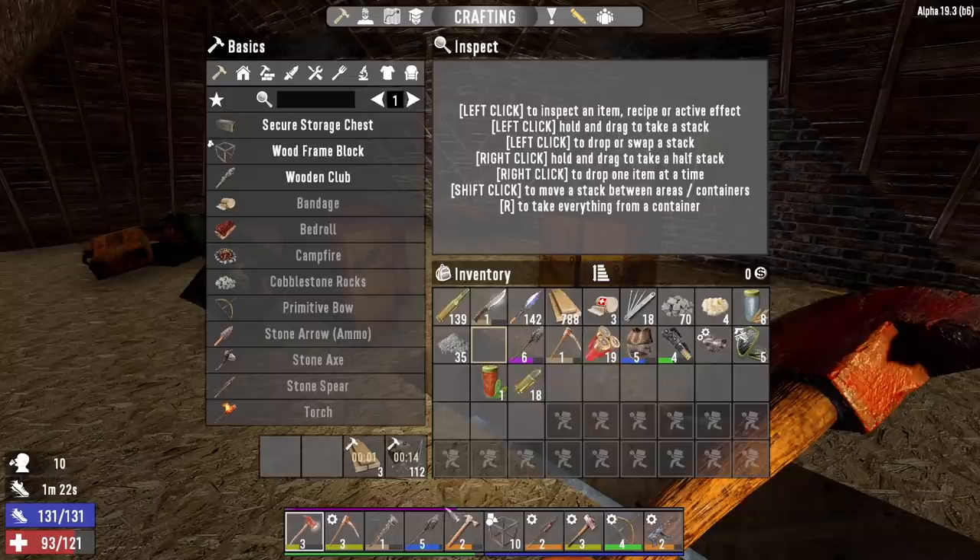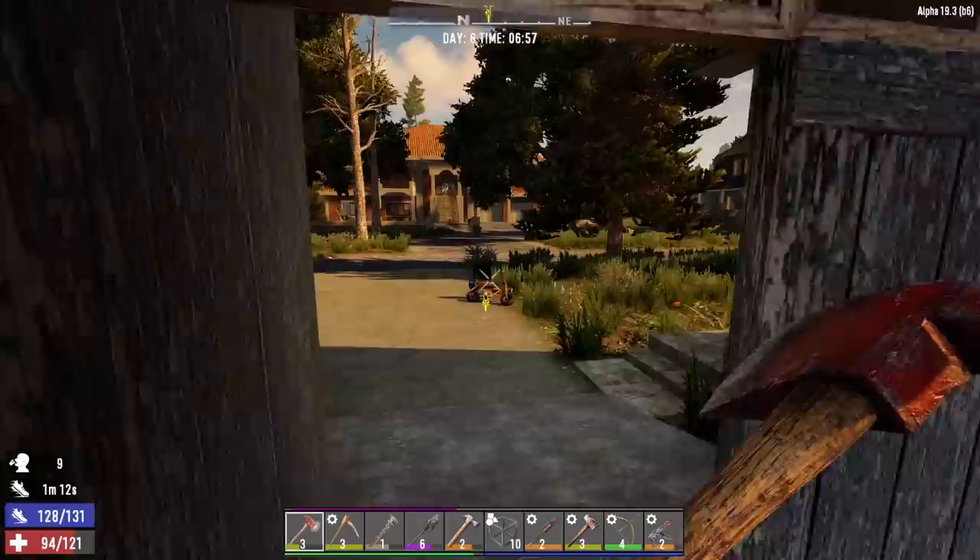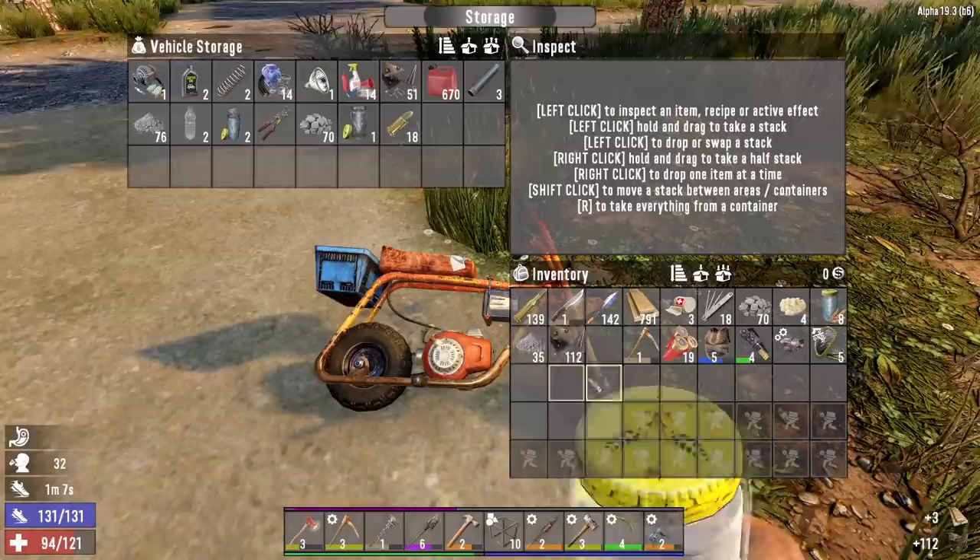Let's go drop some stuff off into the bike, and I guess we'll go explore the house. Even though we grabbed the main stash, I'd like to go check out the bathrooms and kitchen to see if we can find some acid.